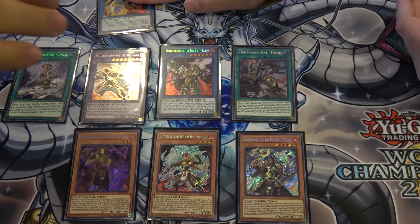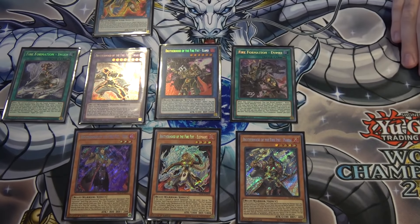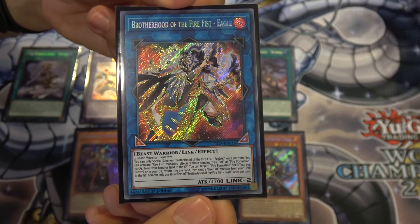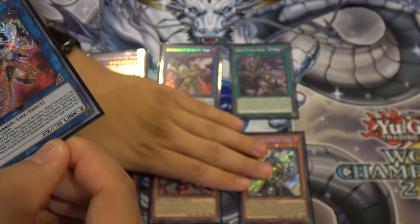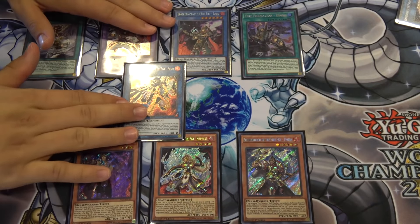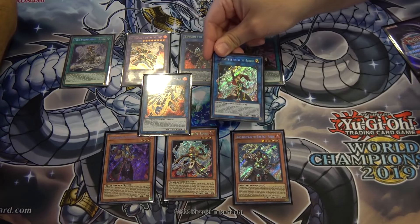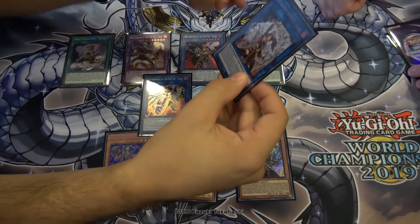There are also two more Fire Formation cards. Eagle is the Link monster that has already been released in Japan — it lets you skip paying costs for monsters when normally sending Fire Fists and Fire Formations to the graveyard, and has another ability to return a Fire Formation to your hand while sending another from your deck to the graveyard. You use that with Rooster a lot. The new Link monster is Peacock, which works like a miniature Hornet-type card — and she's the first female Fire Fist monster.